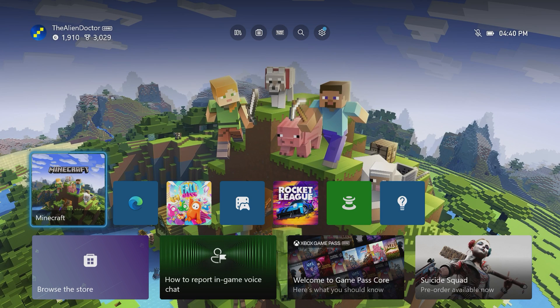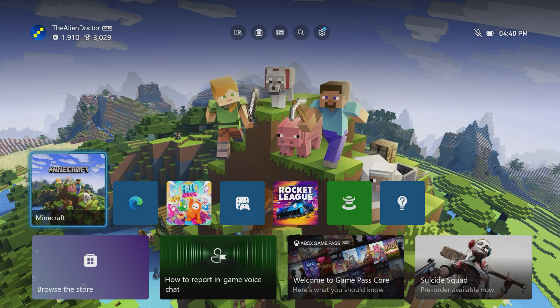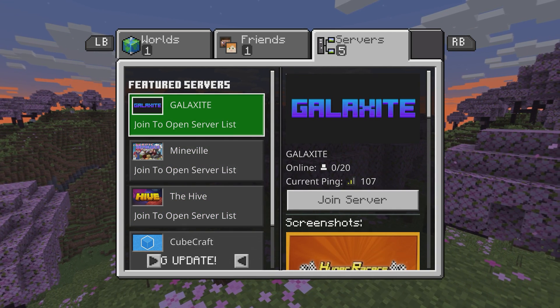After you've restarted your Xbox, you may also need to restart Minecraft as well, which you can do by pressing the Quit button. So go ahead and load back into Minecraft and then head over to the Servers tab.